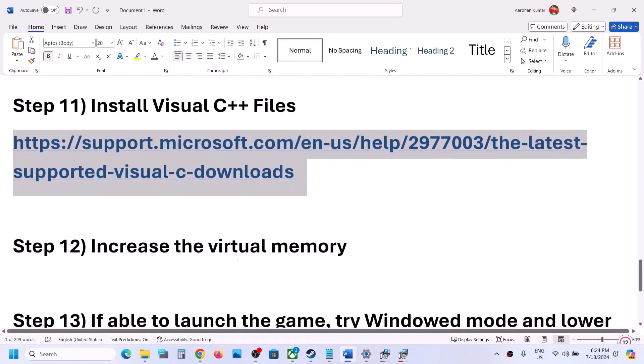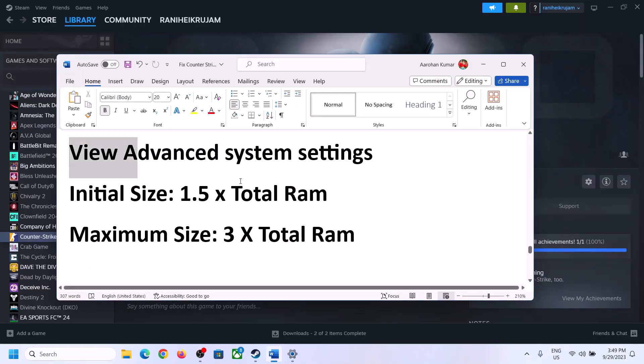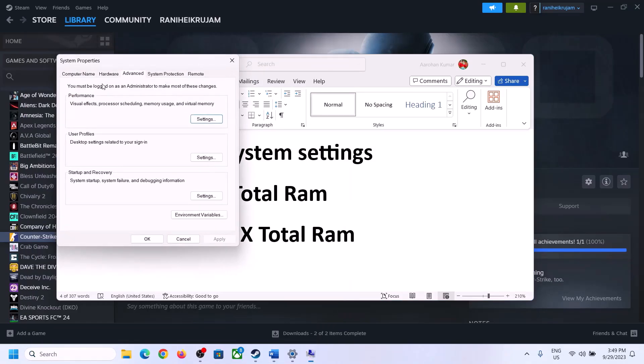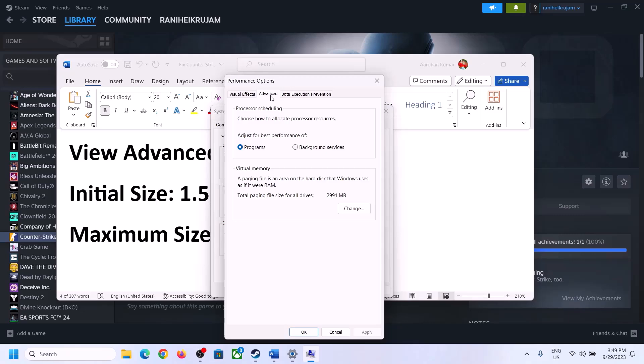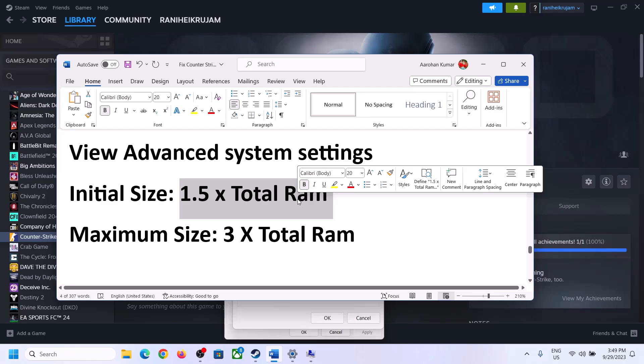The next step is to increase the virtual memory. Type 'View advanced system settings' in the Windows search box and click on it. Click on the first Settings button, go to the Advanced tab, and click Change. Uncheck the box which says 'Automatically manage paging file size for all drives,' then select the drive where the game is installed. Put a check on Custom Size.